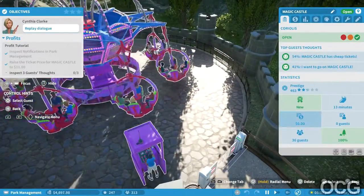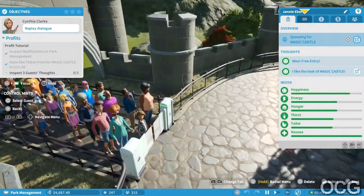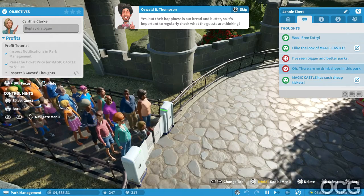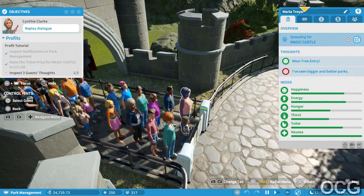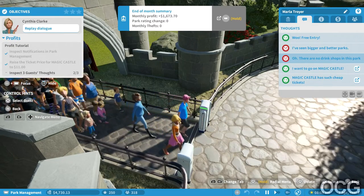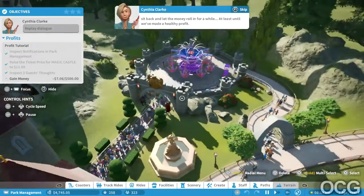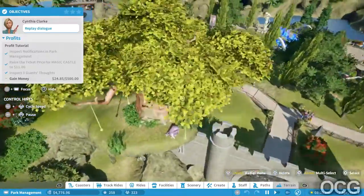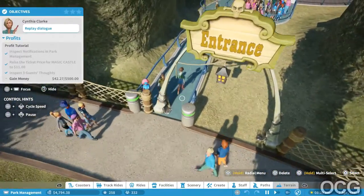Look, if you're so worried, why don't we have your new underlings select a few guests and see what they're thinking? Inspect three guest thoughts. Let's go to guests. Oh - free entry, I like that. I like the look of Magic Castle. They're looking for drinks - of course, there's no drink shops in this park. There are no toilets in the park. Fast forward, sit back and let the money roll in for a while, at least until we've made a healthy profit. I need five hundred dollars.